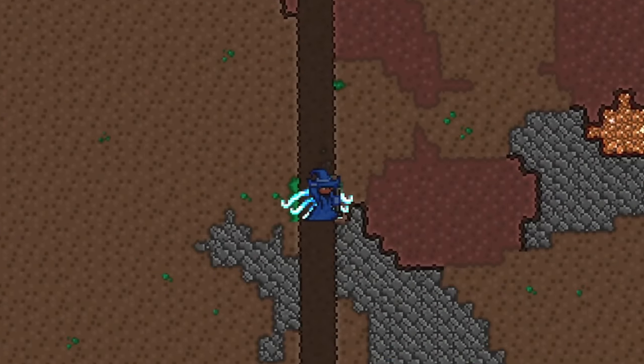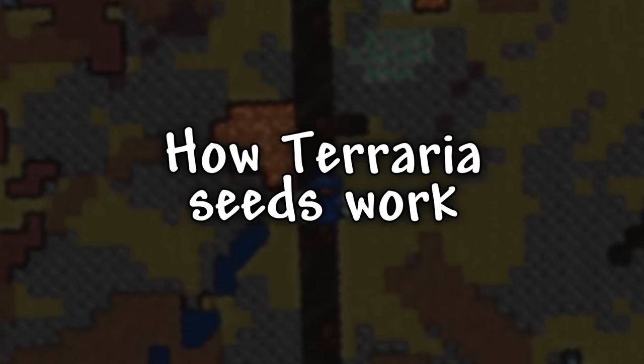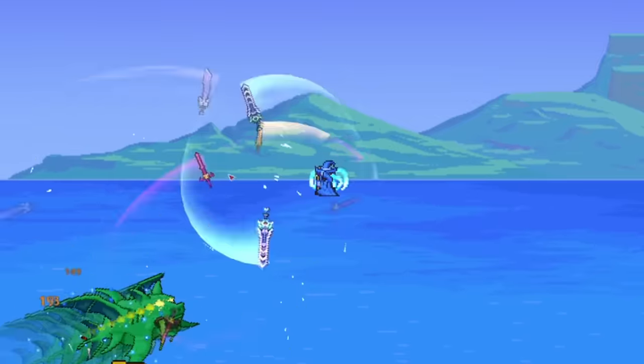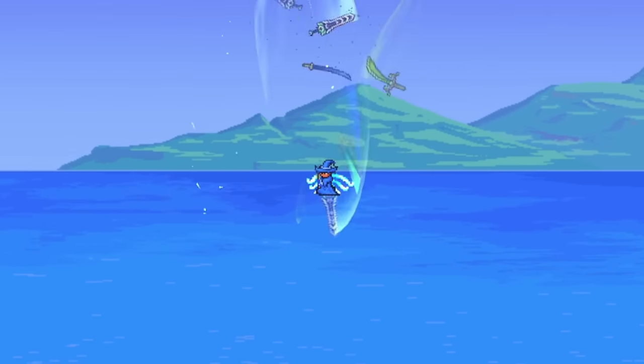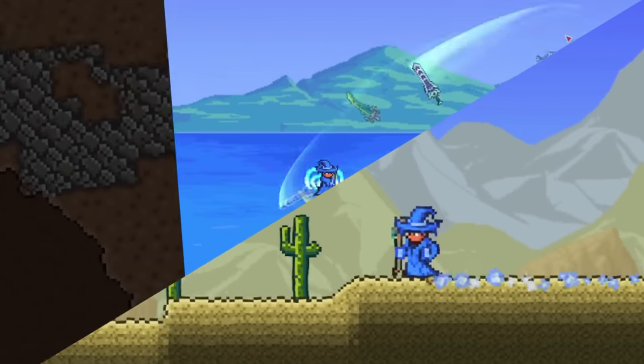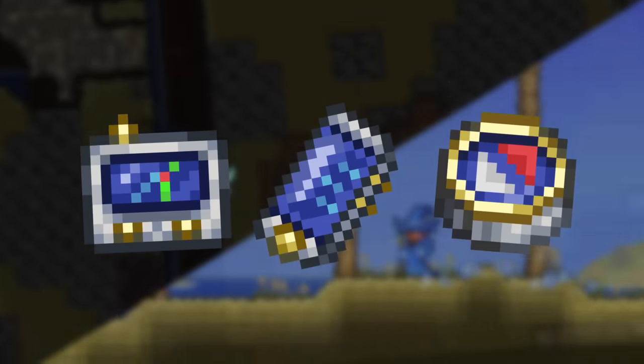Before we jump into the seeds, I need to quickly explain how Terraria seeds work. But if you think you already know everything I'm going to say, then you can just skip to one of the timestamps I have on screen now. While I will show you how to get everywhere without coordinates, I'll still have them on screen when talking about items far away from spawn or deep underground. But to see them, you will need to have one of the following items in your inventory.